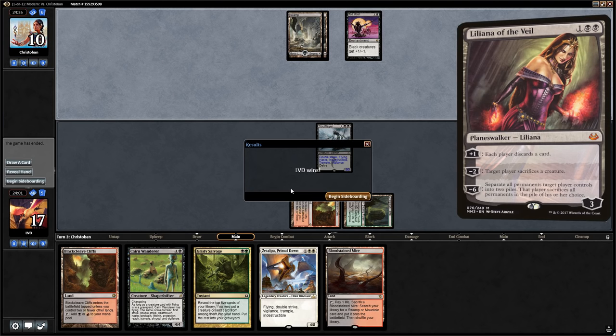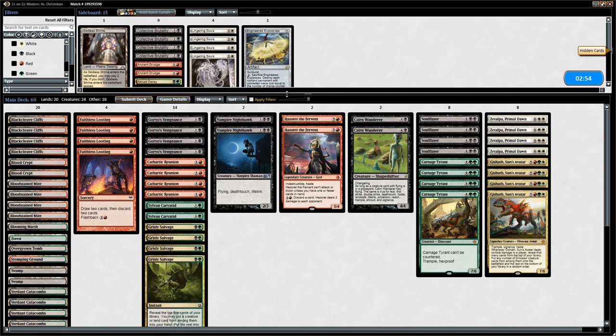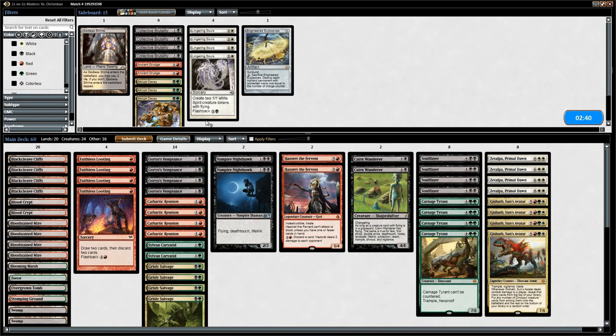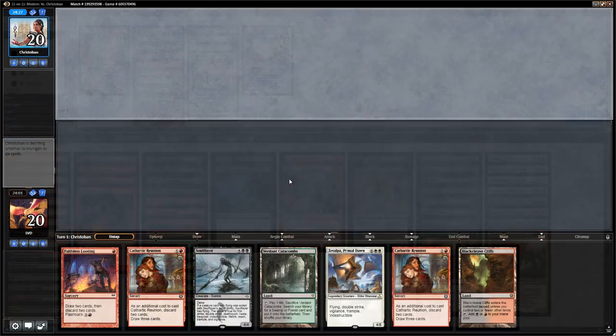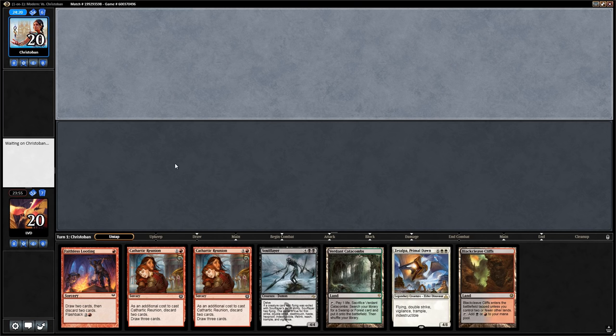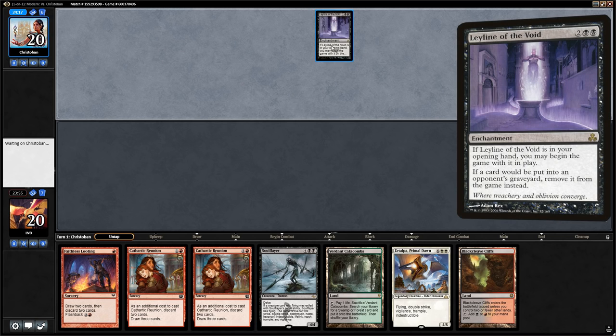Opponent doesn't have Liliana of the Veil, so that's a turn-two win essentially. Up against what looks like Mono-Black aggro. We're not sure what Graveyard hate to expect, so we run it back for game two. The next hand is quite excellent — we have Looting and Soul Flayer alongside Zetalpa, and also Reunions in case our opponent plays Inquisition or Thoughtseize.